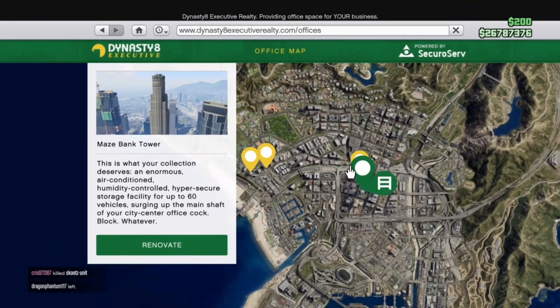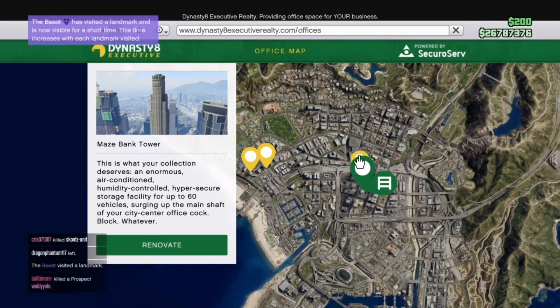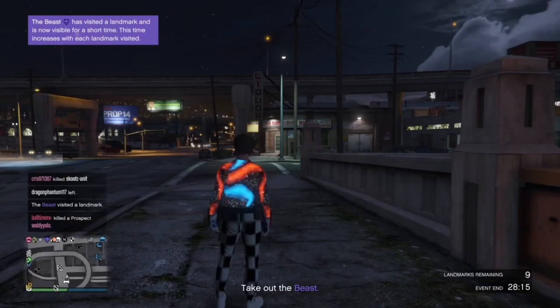I already have it, so it gives you like 2 million, obviously you guys know. But the other one right here, I think you could do with this, but it only gives you 1 million. Obviously you guys want the 2 million.